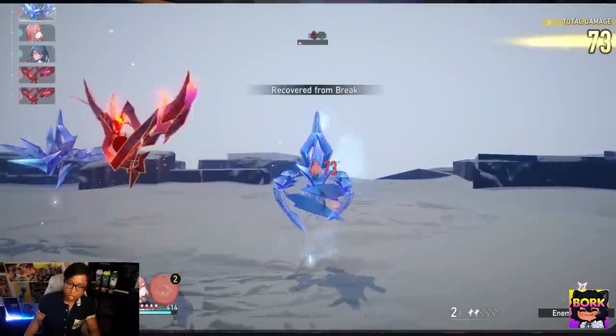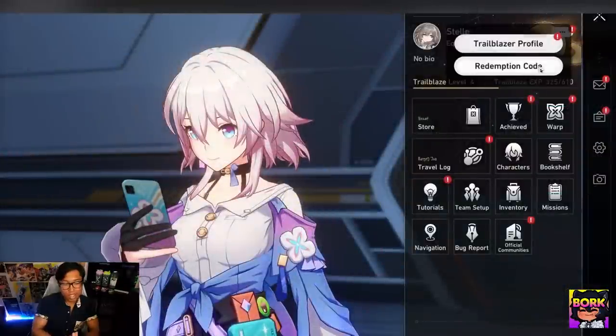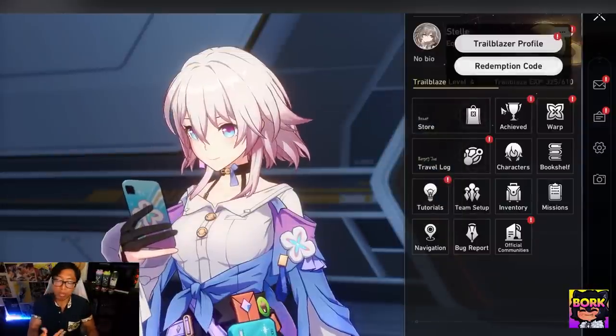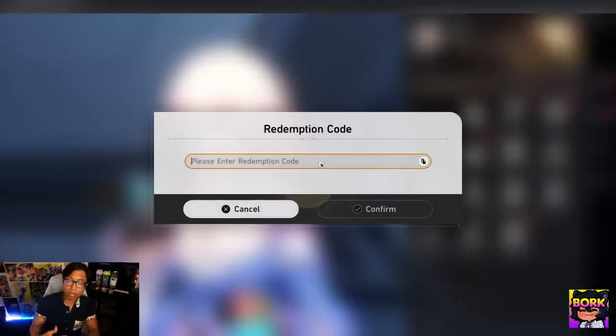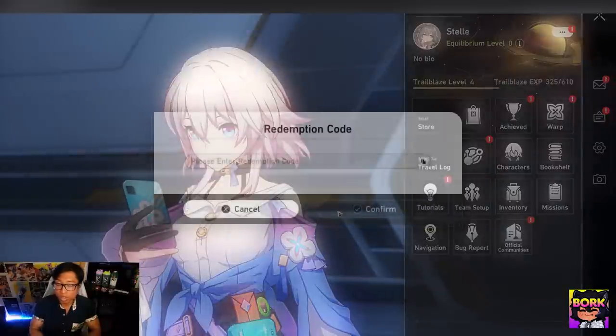One of the things you should focus on early game is redeeming codes — there's a code input section in the game. Use these codes as soon as possible because they'll provide resources and stellar jades, and they will be expiring. Look out through Twitter and other places to acquire these resources so they can help you out.